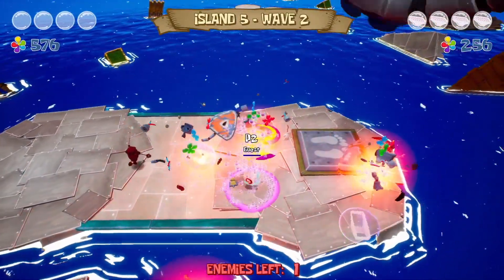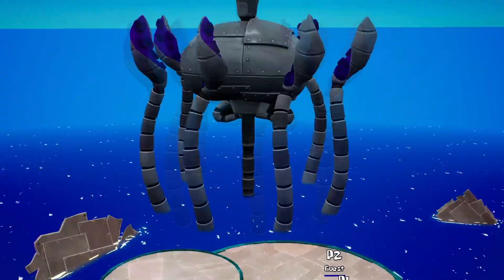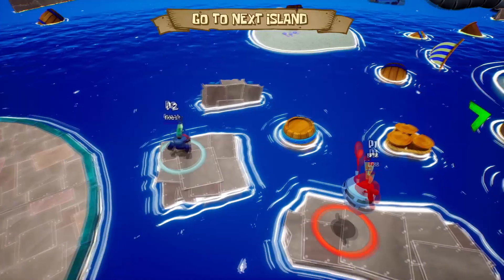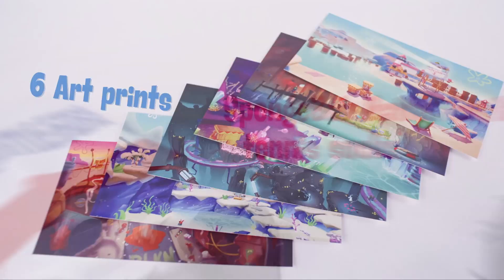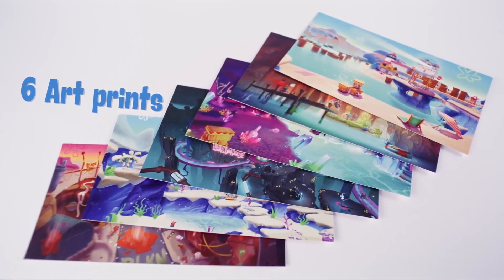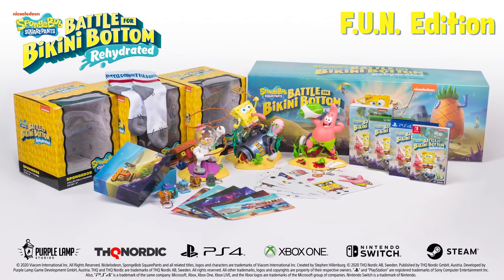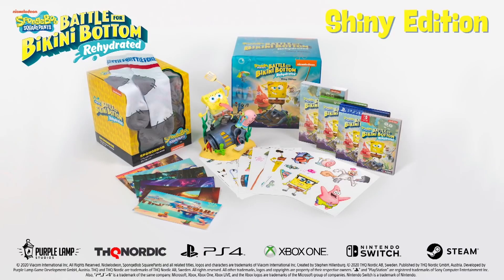They haven't specified anything about extra content in story mode. There's going to be up to 26 islands according to the producer at THQ, and of course it's going to get harder and harder as you progress. If you're wondering about collector editions, we have two variants: the Shiny Edition and Fun Edition. The Fun Edition has a very big price tag — $300. Whereas the Shiny Edition is $150, with of course less goodies.